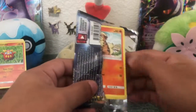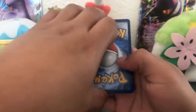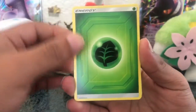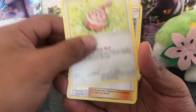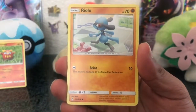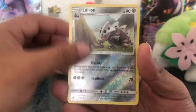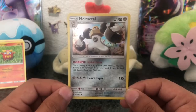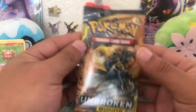Look at that — Sandygast is working his magic. I know lots of people want that Charizard and Reshiram, but I'm a simple man — I just want either the Mew or some Blastoise GX. Alright: Cubone, Riolu, Porygon, Inkay, Luvdisc, and Melmetal. So we're three for four on holos — I'll take that over just regular rares.